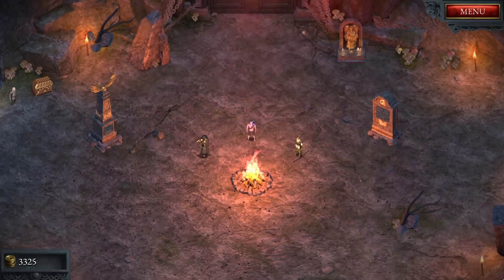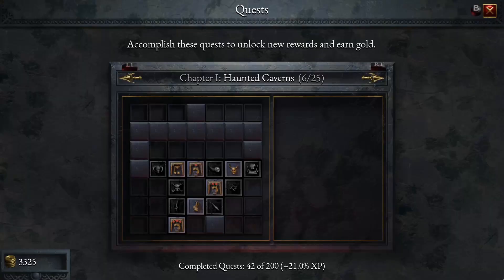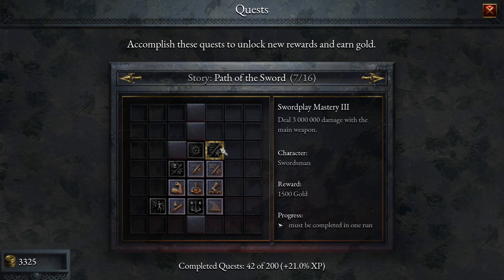We're back with Halls of Torment, we're going to go in as the warrior today. He's got a few bits and pieces that it's a path of the sword. So we've got to do 3 million damage with the main weapon, which is going to be tough.